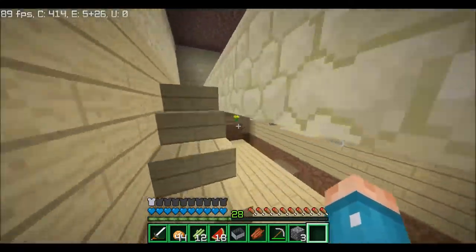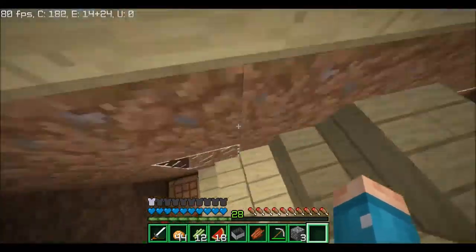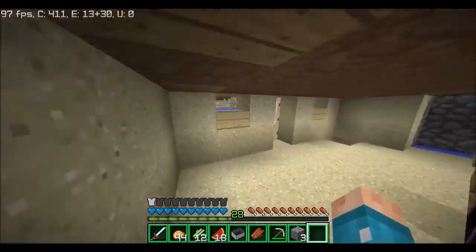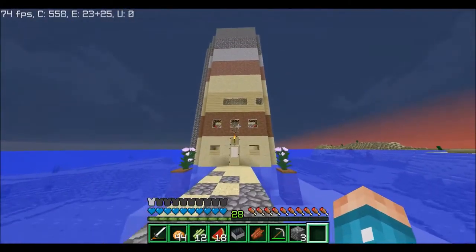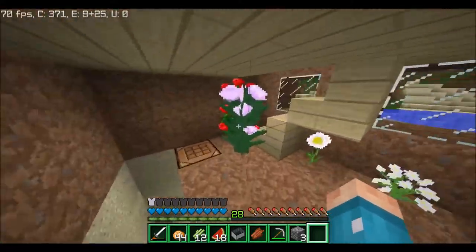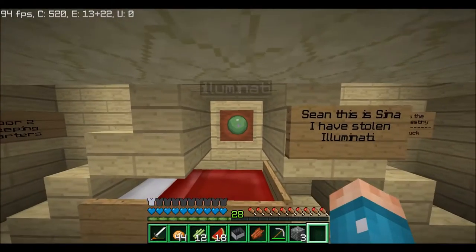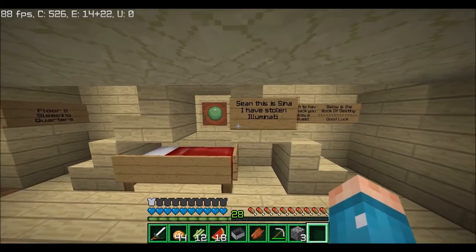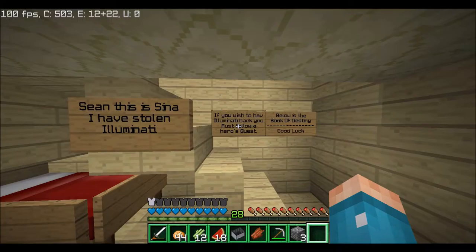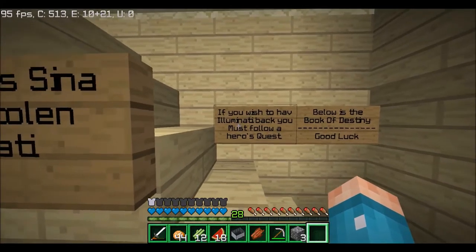What is going on guys, it's Cena here back in a Minecraft video today — I have something very special planned. You guys may not know where I am, but I have found my way to the humble abode of Sean. This episode I'm planning our first little prank. We have the slime ball here named Illuminati. I've just put up a couple of signs — you guys can read them. Basically it says: 'Sean, it's Cena. I have stolen Illuminati. If you wish to have Illuminati back, you must go on a hero's quest.'